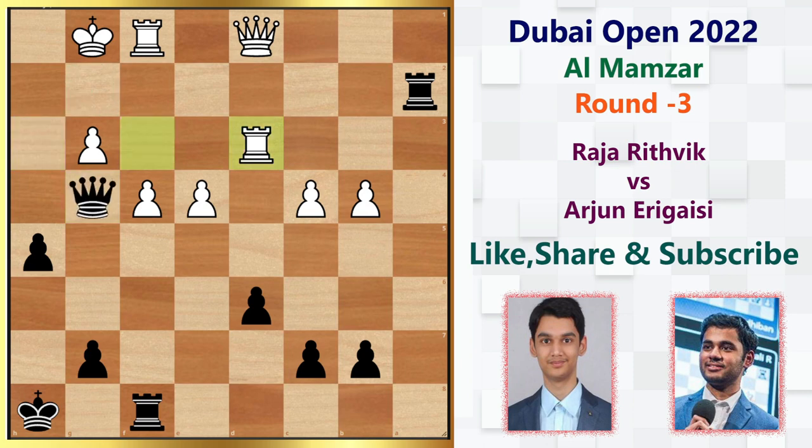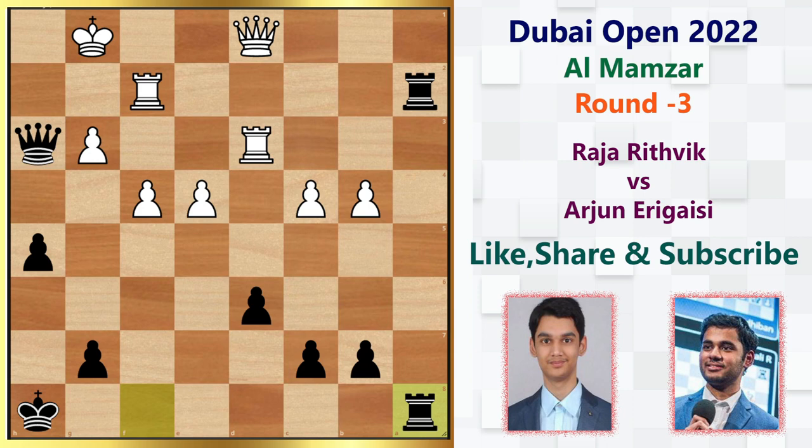Arjun plays queen h3, simply threatening mate in one. Nobody wants to exchange queens when they're better, so instead of exchanging he plays queen h3, threatening mate in one. White blocks with rook f2, and we have rook f8, doubling on the f-file.